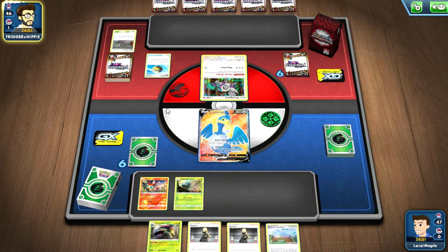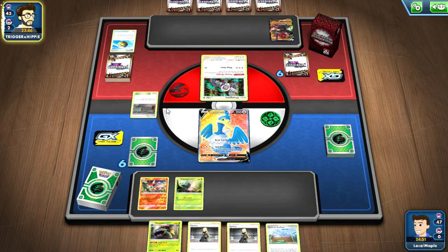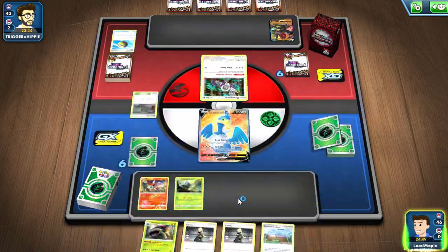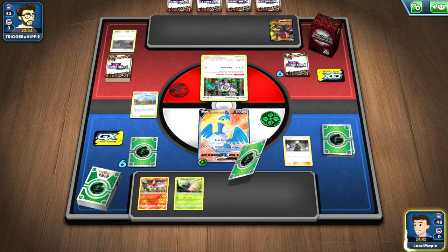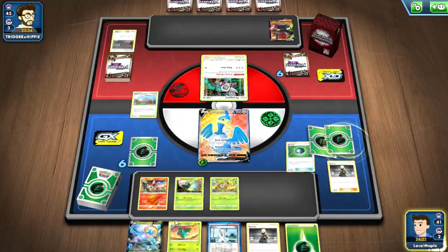This is looking a bit better — we've got the Victini, we've got the Beak Catch Cramorant, and expanded Colossal with Oranguru top deck. Power Plant means I cannot play my only Dedenne. However Grubbin is still on the table, especially since I have Turf Field. Let's Cynthia. Let's grab the Delmise since it's weak to grass.